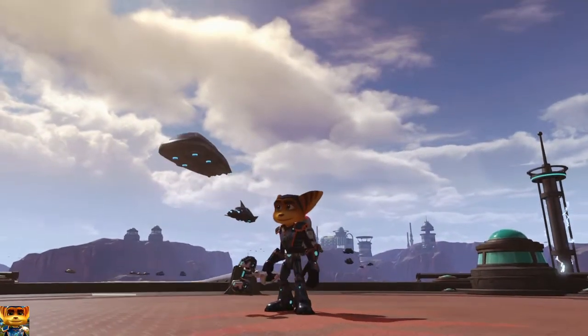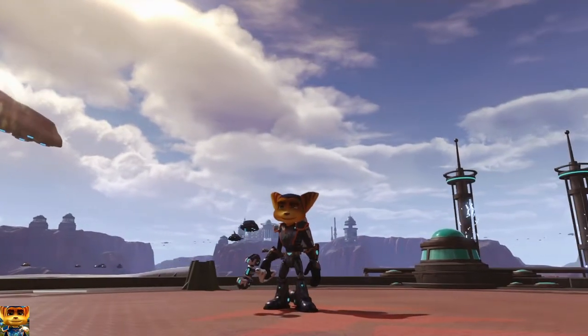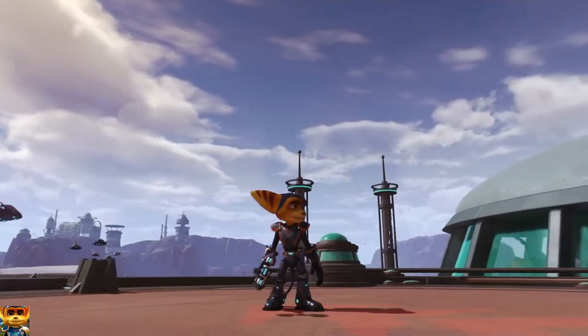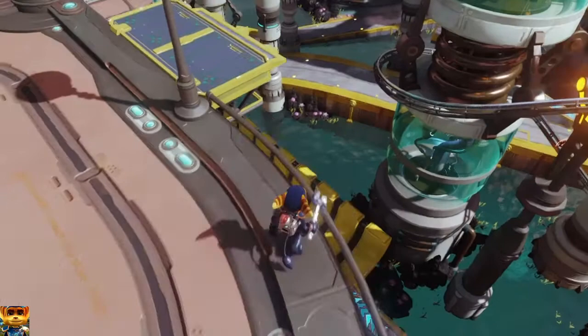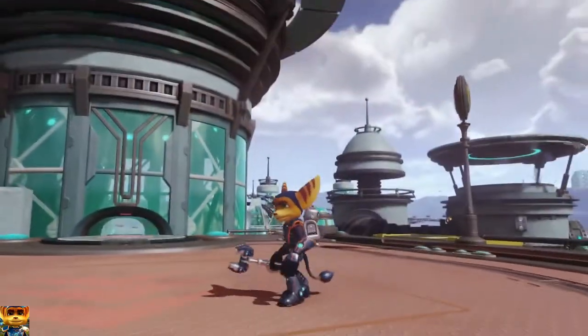Hey guys, what's up, it's your boy Adrian here. Today's video is on Ratchet and Clank glitches alpha, showing you how to get to the hoverboard racetrack on Calipso 3. As you can see it looks just like a blue car because of the racing stuff here.